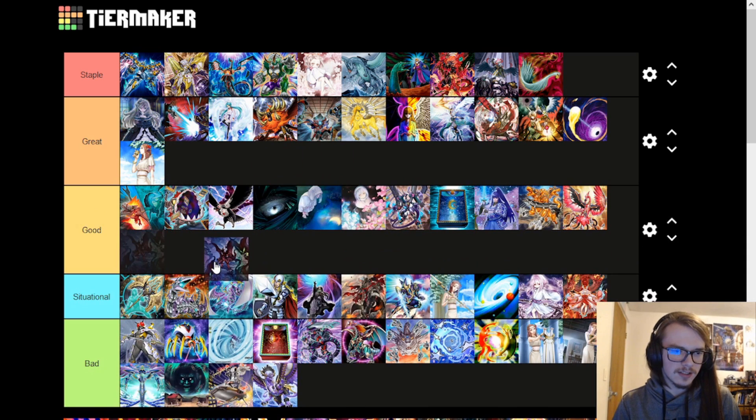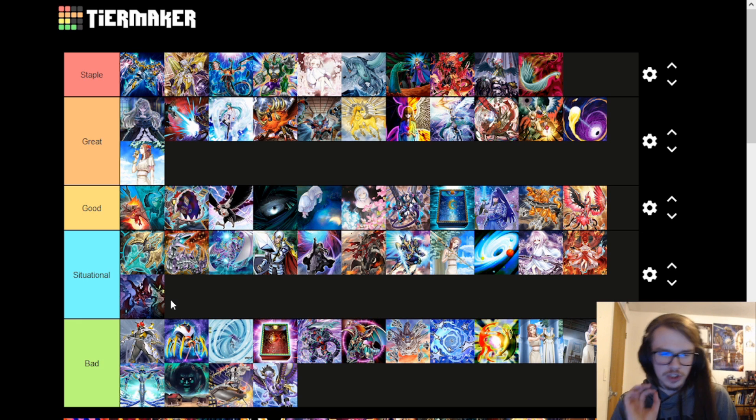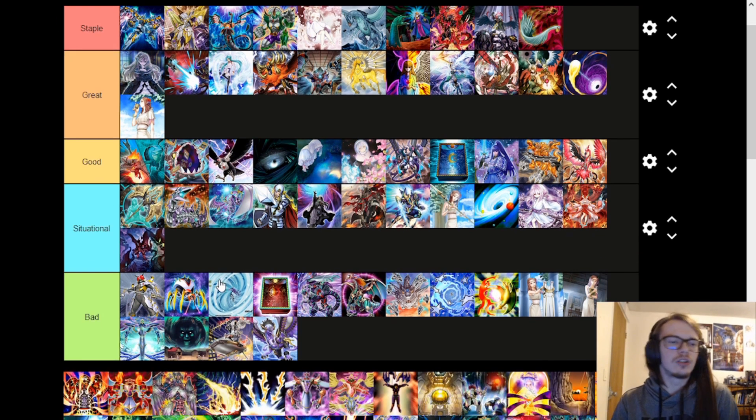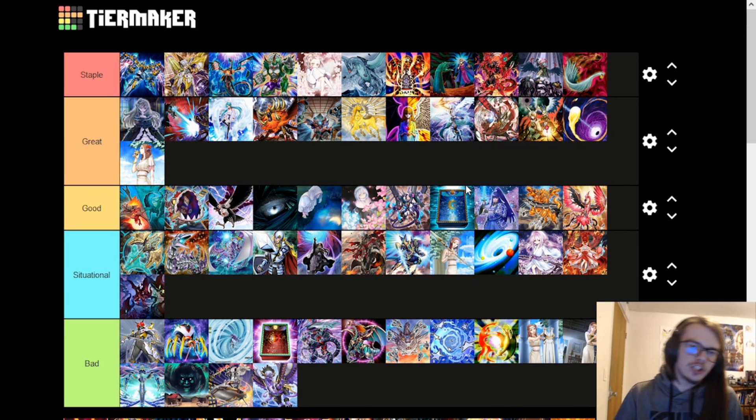Layer of Darkness is again very situational — you legitimately have to build your deck entirely around it for it to actually be a good going second option. Lava Golem, on the other hand, is a Kaiju that takes up your normal summon but instead of getting rid of one monster, it gets rid of two. Don't really need to explain how good that is.